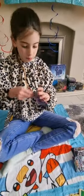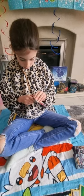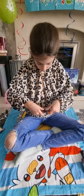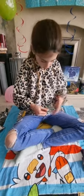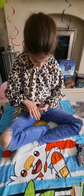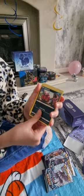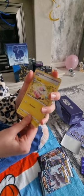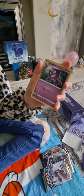Now let's move on to pack two, a Sword and Shield Chilling Reign pack. We got a Snorlax, a Venipede, a Snover, a Galarian Slowpoke, a Crabrawler, an energy, a Fluffy, a Clara, a Haunter, a Tropius, and a Blissey V. Let's put those down.